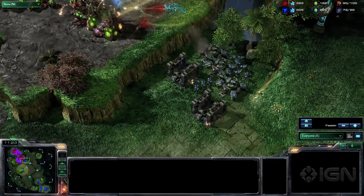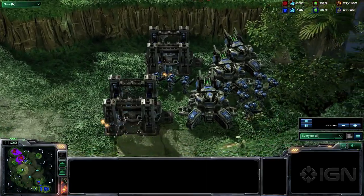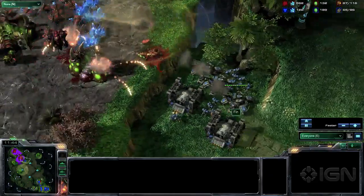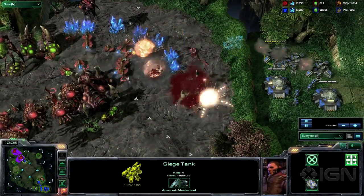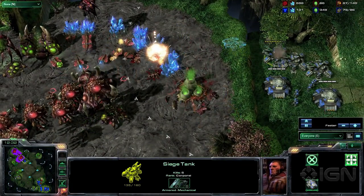Getting into the nook below your opponent's natural with Siege Tanks or Colossus in any matchup is a very advantageous position to have. It gives you the ability to passively apply pressure to your opponent simply by being in that space. Siege Tanks or Colossus have the range to actually strike the gas and mineral lines at the natural from the low ground. This can force someone into making a mistake or to commit to an attack they may not be ready for.